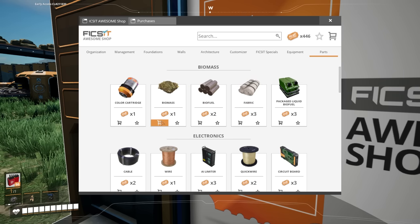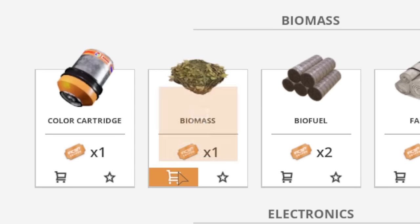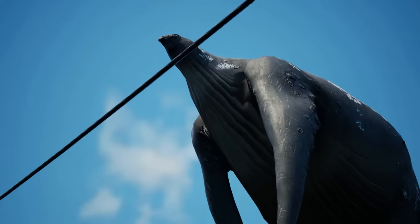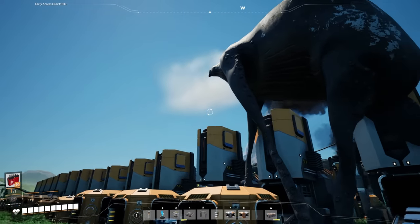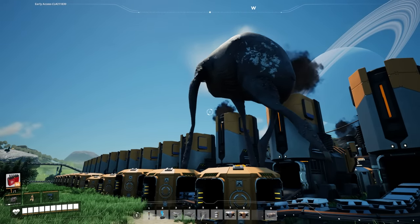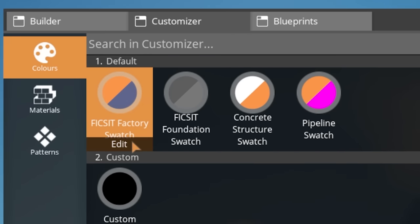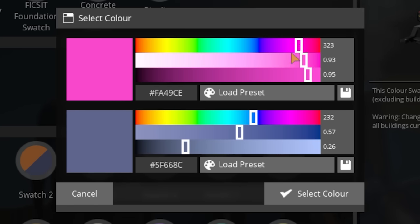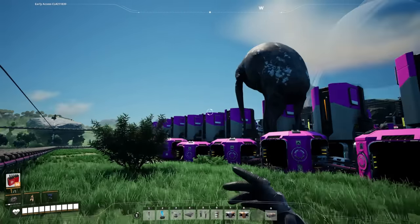And same thing with biomass - say you can't find any because you're working in the desert, you can just buy up all the biomass you need. And if beans ever start messing with your factory or phasing through reality, a good way to keep beans away is by opening up your color gun by pressing X, and changing the fix-it factory swatch to something more blinding. And that should scare beans off.